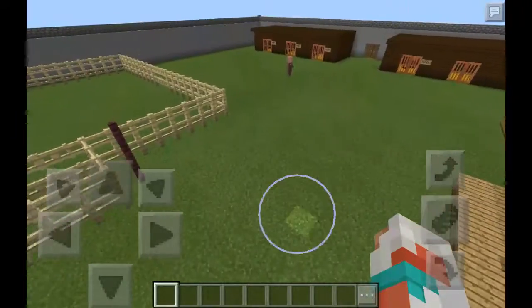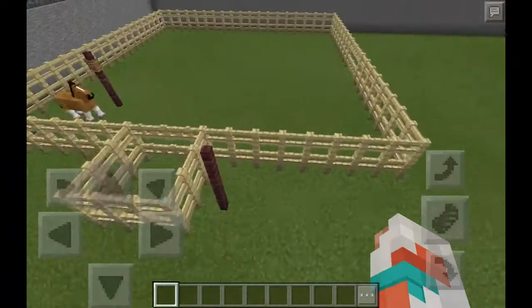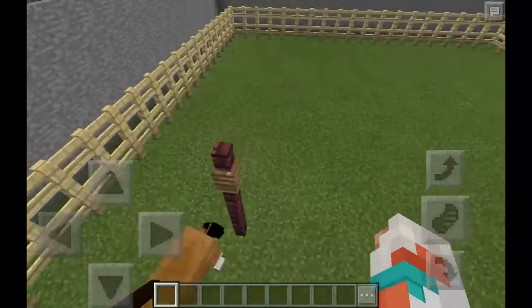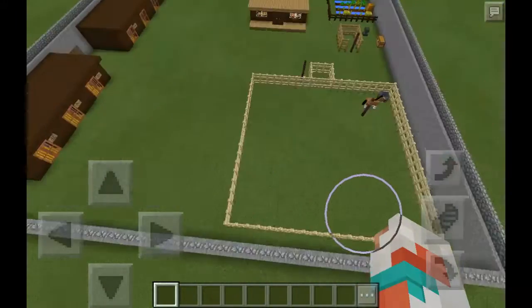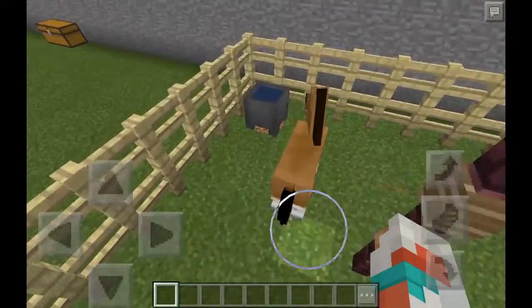Hello everyone, and this is another Minecraft Pocket Edition, but this is a kind of different. I'm on creative, and I am showing you the tour of this world called Spirit. I made this whole thing by my memory from the movie Spirit.